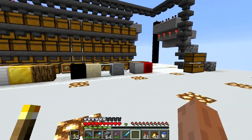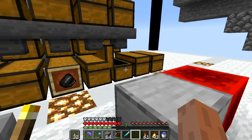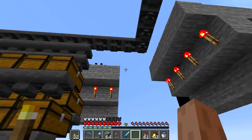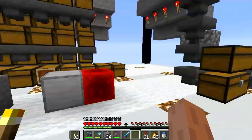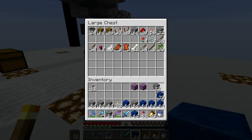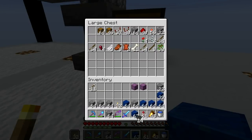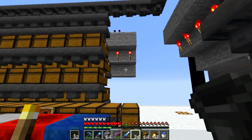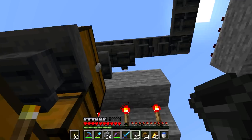That bit of text down there — when you select something — I need to remember how to turn that off because it's irritating. I don't have any lapis things stored. So let's pop a lapis block there. I shouldn't need anything here, except that there.